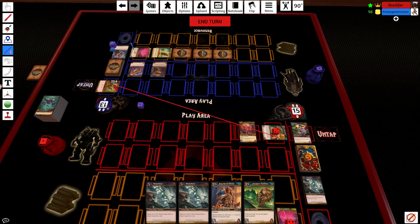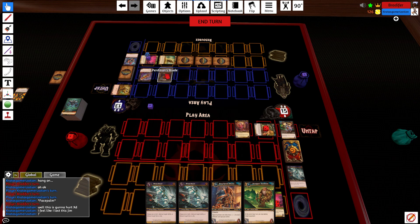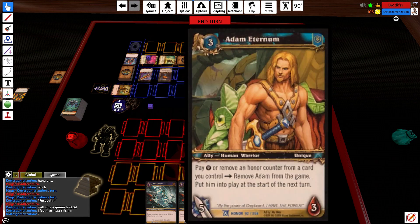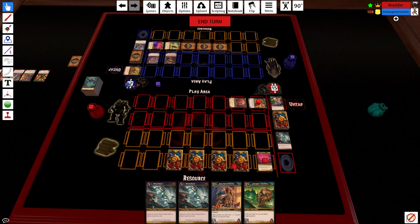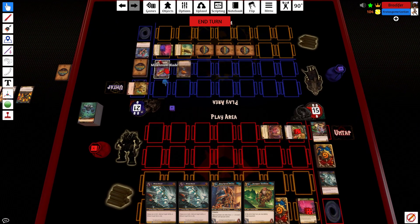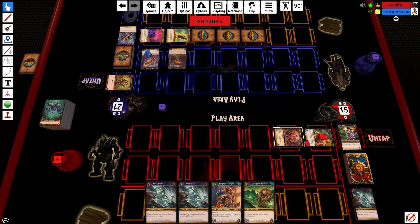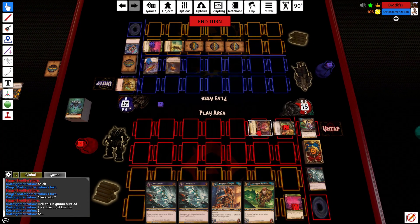He can swing back. In order to tap you've got to tap the Eye of the Storm, which you're already tapped out on, and then this ability is only for me. I'll swing for another three. Kratos, you can swing back with that thing because it's free to strike with even though your hero's tapped — that doesn't matter. You could swing back and do two damage to either the Atom or the Engineer.